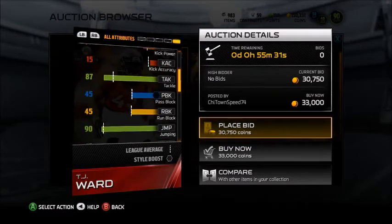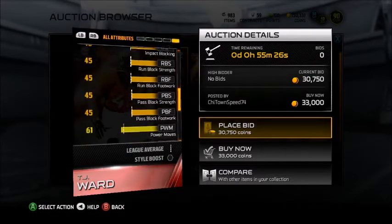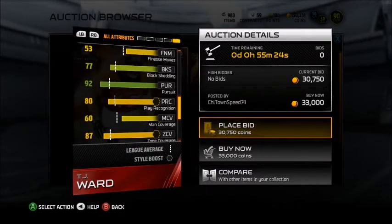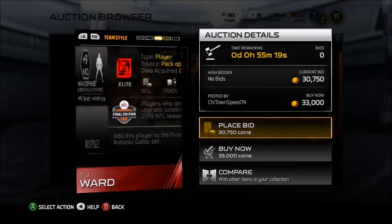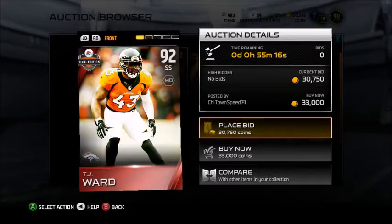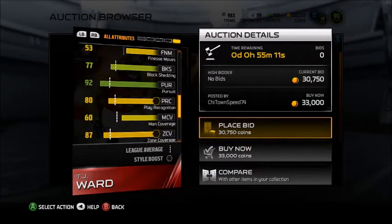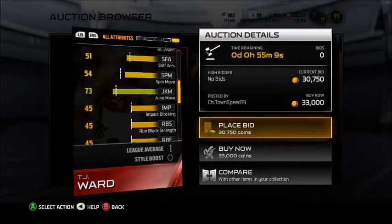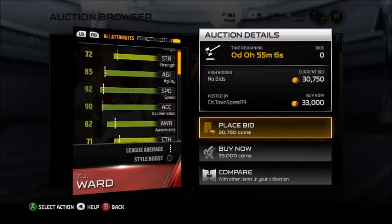Next is TJ Ward. It's a pretty good card. I had his base elite card and it was a very good card. I'm not sure I want this card now, because they have a whole bunch of big wide receivers and he's only 5'10". I don't know if there's going to be a problem with Mossing, so I just wouldn't take the risk. But he has pretty good catching and coverage skills — those are pretty phenomenal. So that's a plus.